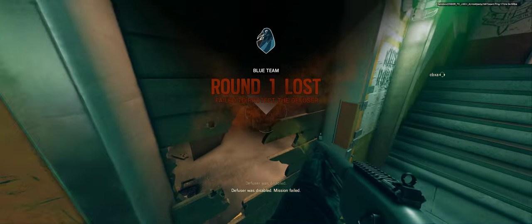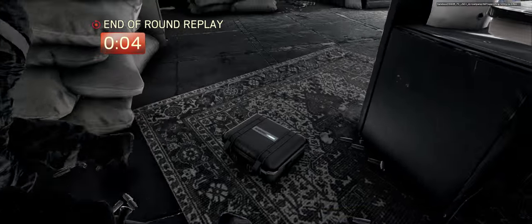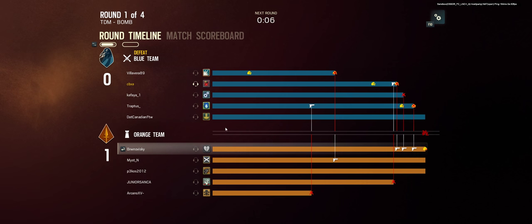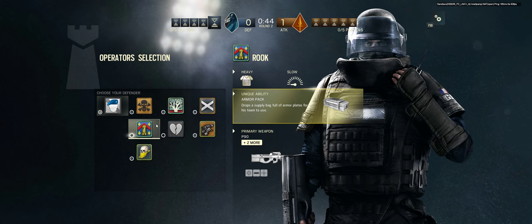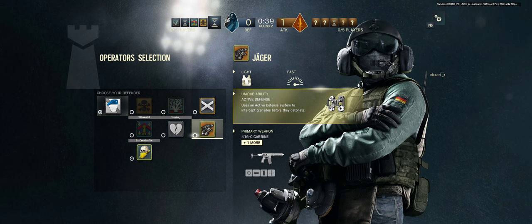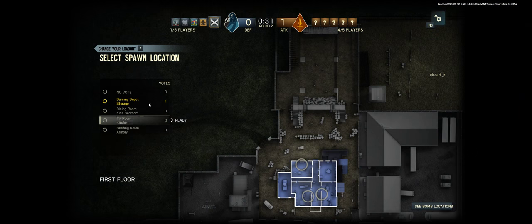Sorry. Defuser was disabled. Mission failed. Yeah, now you know. You might have been at the wrong bomb room — that could have been it. The thing is, both bombs flash even when another one is being defused, it's kind of confusing. I don't play multiplayer that much, so I don't really know. I should have told you which bomb we're planting the defuser at, sorry. No, it's not your fault, it's my fault. You just gotta learn sometime.